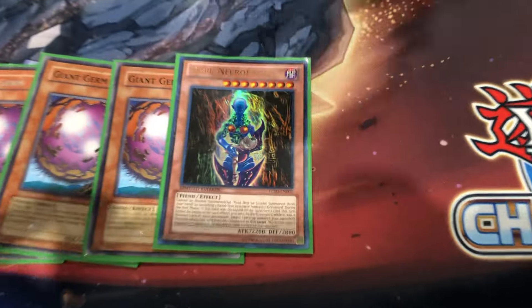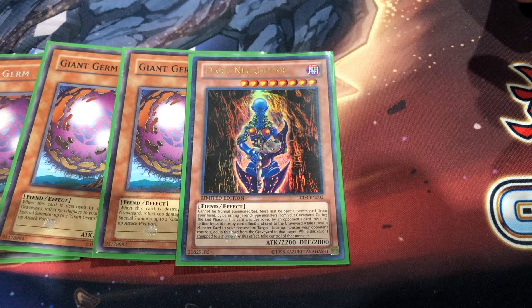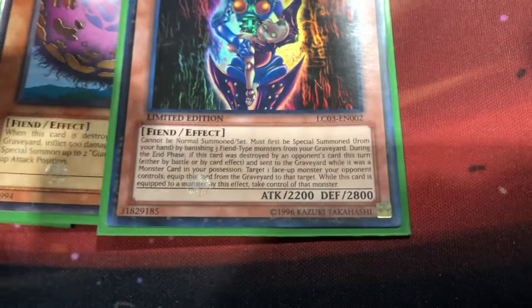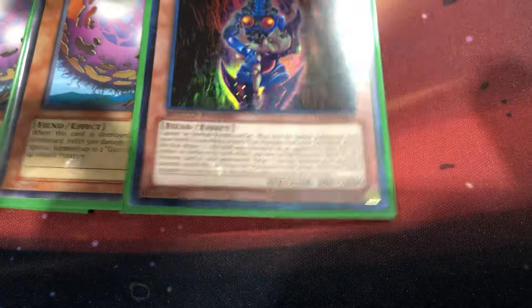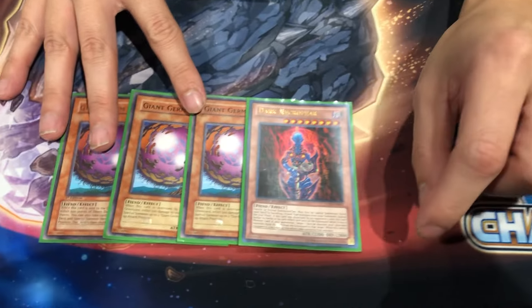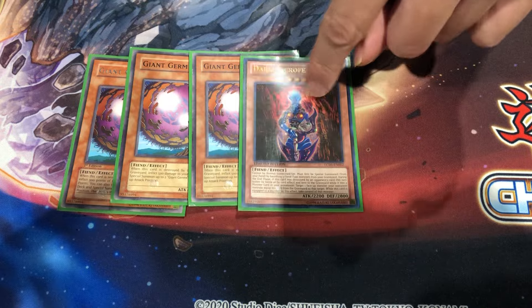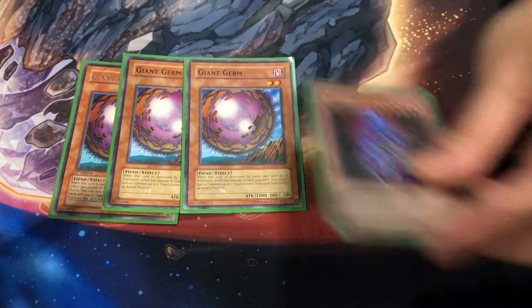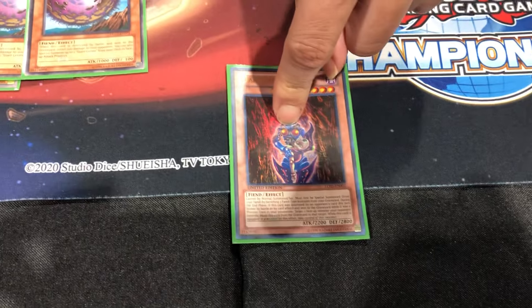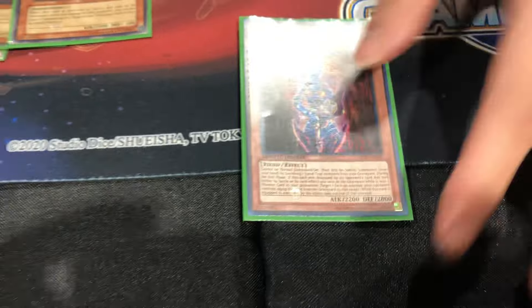To pair that off, I play Dark Necrofear. Dark Necrofear is an inherent special summon — not quite Chaos Sorcerer. This could technically be a third Chaos Sorcerer, but I wanted style points and went with Dark Necrofear. I never used its effect once, but the effect is: if it gets destroyed by your opponent's card effect, at the end of turn it puts itself in the Spell/Trap Zone and you Snatch Steal a monster. Really nice stats — 2800 defense, 2200 attack. It's pretty big.